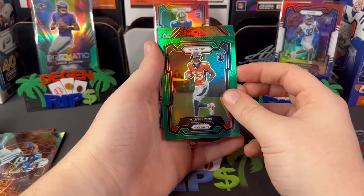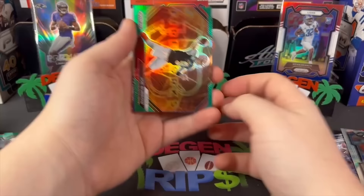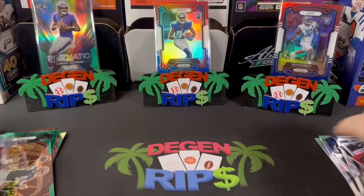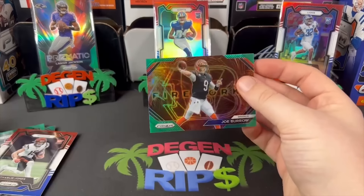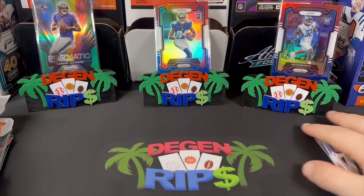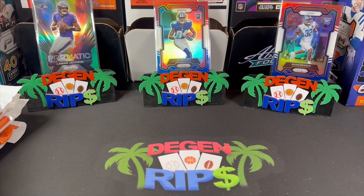A Bronco, Marvin Mims — a fireworks of Joe B, that's a nice-looking one. I do like how they give you a green insert; inserts look way better when they've got the holographic look going for it. Cool-looking card. I can't believe they still have Malik Willis. There's Charlie Jones, Darius Smith, and another Tony Pollard — I like this card. Joe Burrow. Alright, halfway done, and I think if you guys just don't buy this you'll be a lot better off.